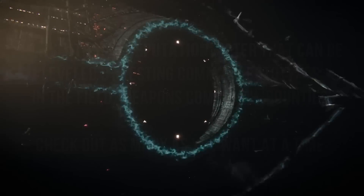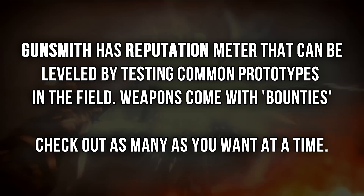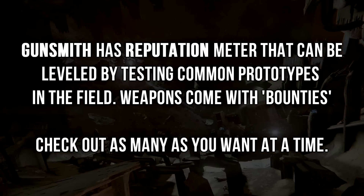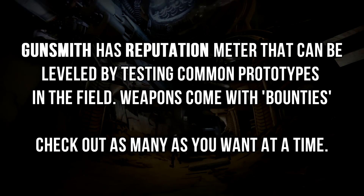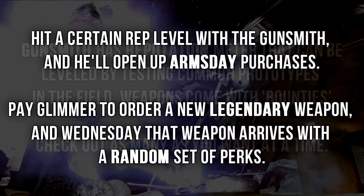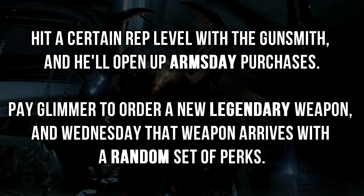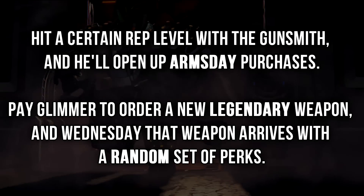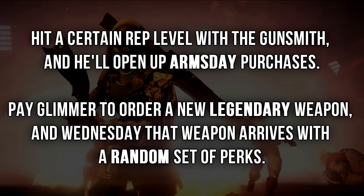The Gunsmith also has a reputation meter that can be leveled by testing out common weapon prototypes. These test weapons have a task assigned to them, like killing Hive on the Dreadnought or using a sniper rifle to get headshots in the Crucible. You can test as many of these weapons as you want, and once you hit a certain reputation level with the Gunsmith, he's going to open up an Arms Day purchase. This is where you pay Glimmer to order a new legendary weapon, and on Wednesdays that weapon arrives with a random set of perks.